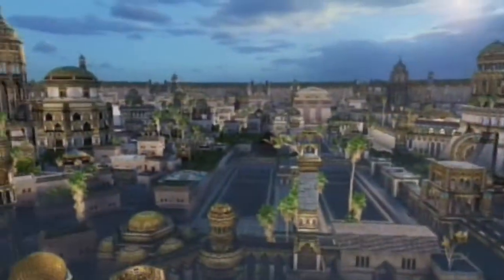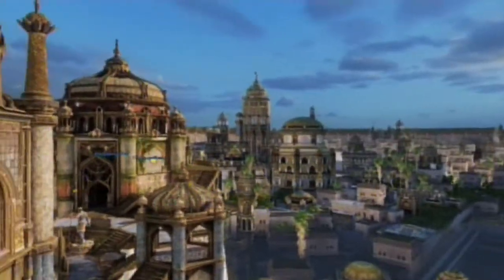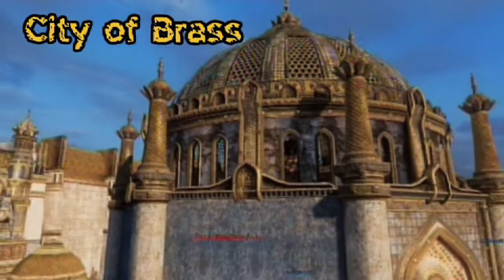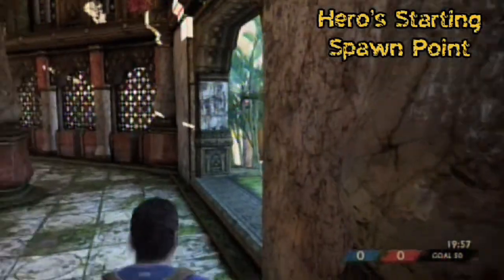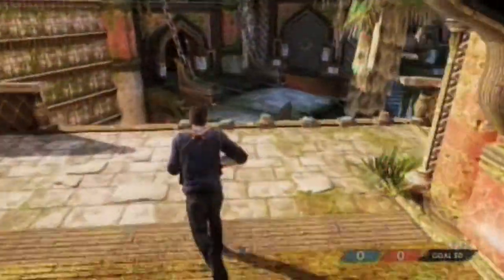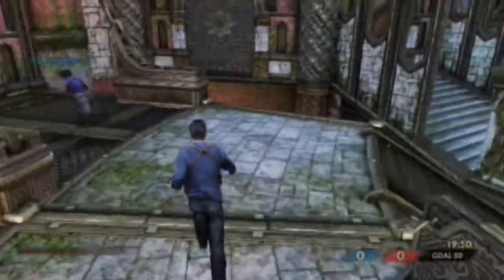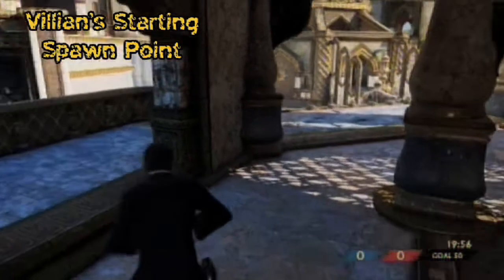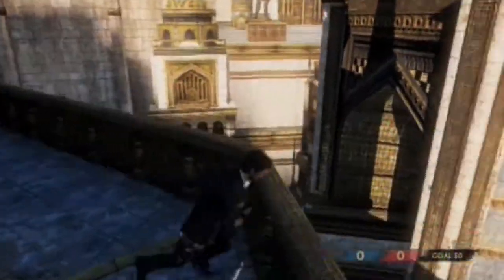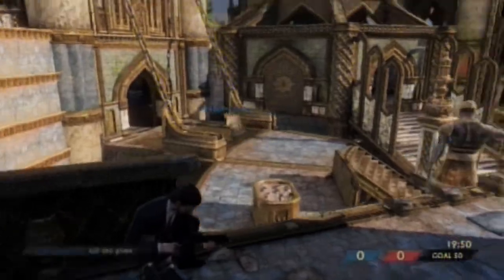What's up everyone, Dartblade back bringing you the next episode in Charting the Maps. In Uncharted 3 we're going to be talking about the City of Brass — one of my favorites, even though it seems to be an unpopular level with the community. City of Brass is a mirrored map; basically the buildings all mirror each other. The heroes spawn on one side of the map and the villains spawn on the opposite building. There isn't too much advantage or disadvantage for either team in their spawn locations.